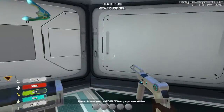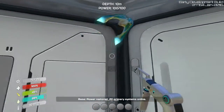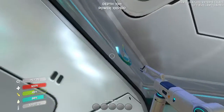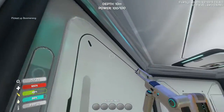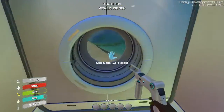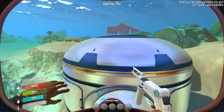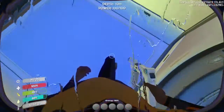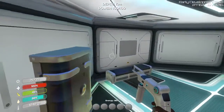Hello everybody and welcome back to more Subnautica. How did he get inside? It appears that our little underwater thing has taken some damage. Its hull strength is no longer 10 — it's now like 7.6, something like that.